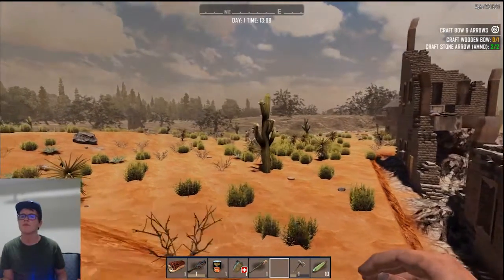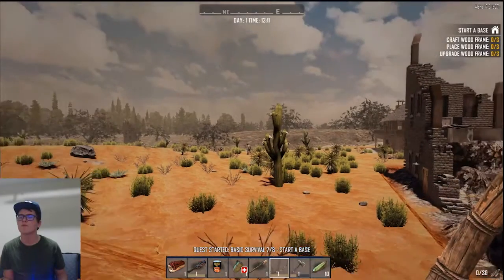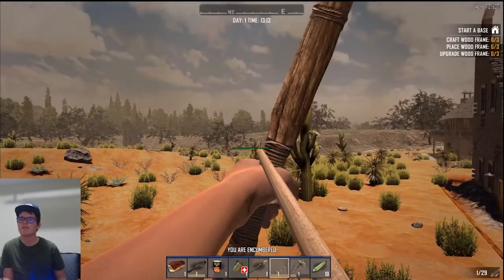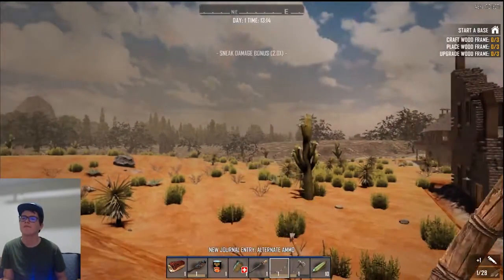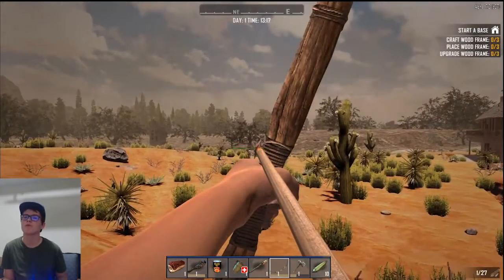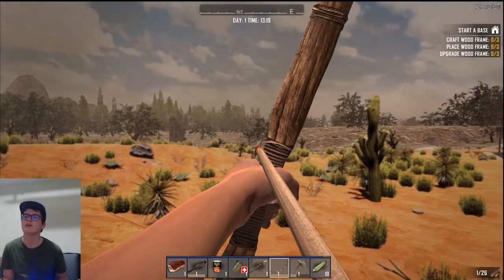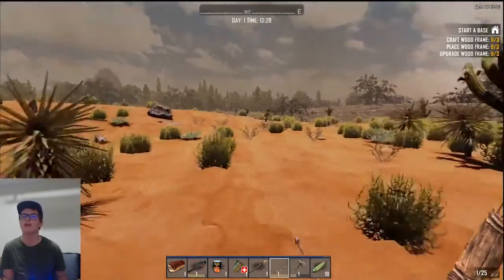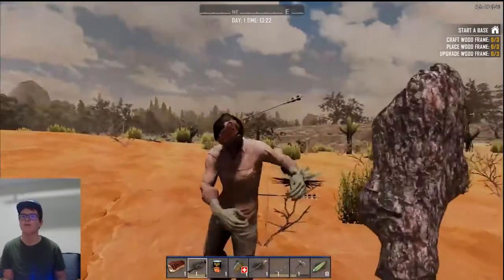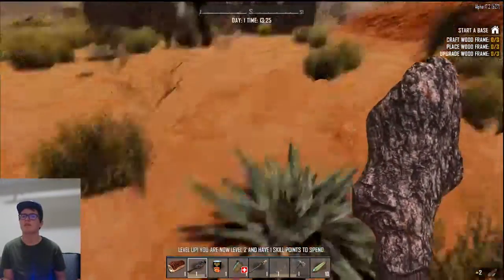Okay. Reload. Alright guys, it's the first zombie. Got him. Wait, is there less drop now? Oh dang, that was actually a nice shot. I thought you were dead for a second, buddy. Oh, you have an arrow — it shows the arrows in their skull now. Collect the stone arrows off of them. That's different.